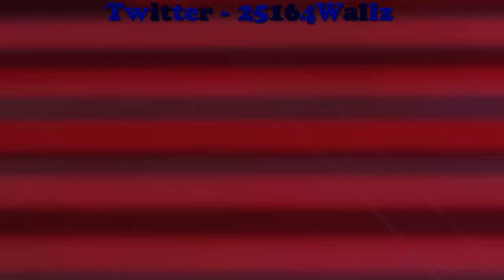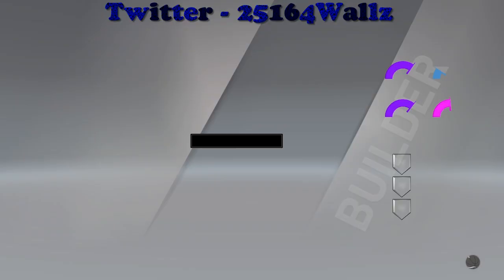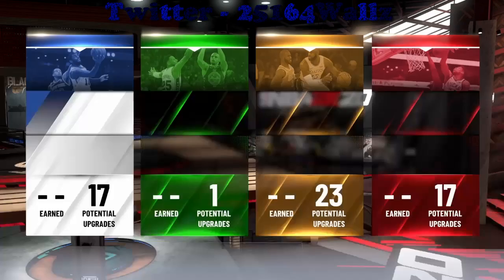Your average point guard is going to be between 6 foot and 6'4" — no more 6'7" point guards. When you juice everything up to 99, look at the stats: 94 speed, 95 acceleration, 95 vertical. Ball handling is 90, passing accuracy 89. Now let's go to the badges — we're going to get the most important badges we need.